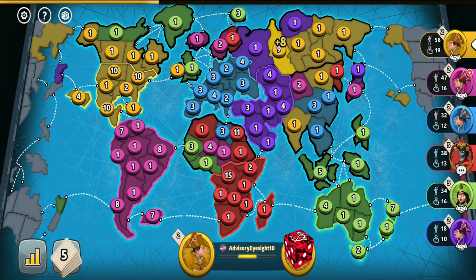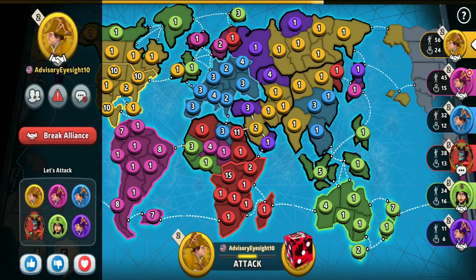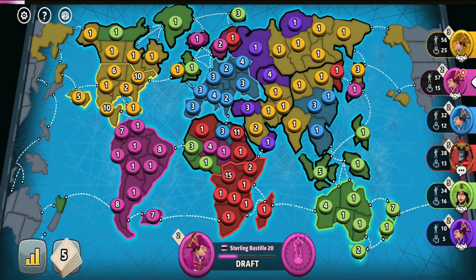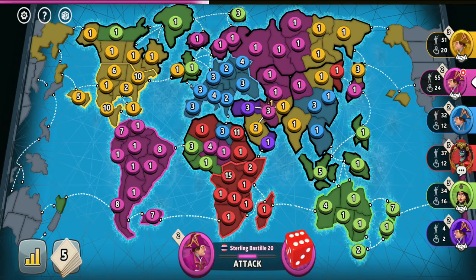As you saw, the yellow player attacked purple, and the purple player tried to retaliate, which will be an issue for yellow until he gets eliminated. So the yellow player is just forced to keep attacking purple before doing anything else — the conflict he started, he must finish. Otherwise, if yellow leaves purple alone, the purple player getting strong again would be a very big problem for yellow. With yellow attacking purple, the purple player is almost dead, so he will get eliminated.